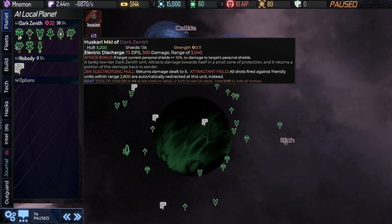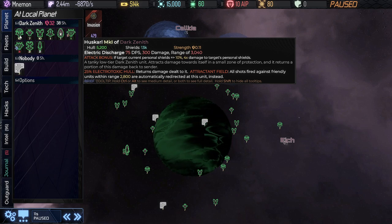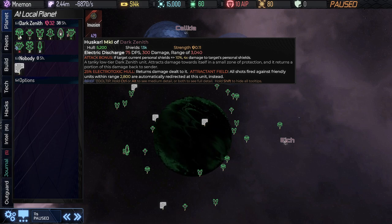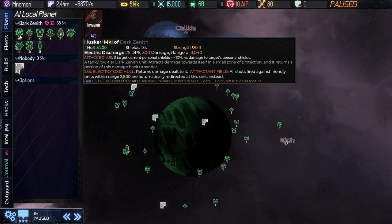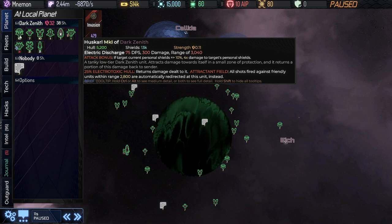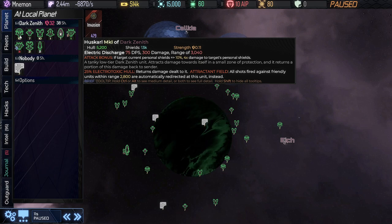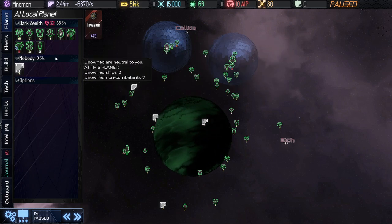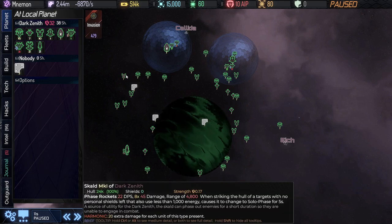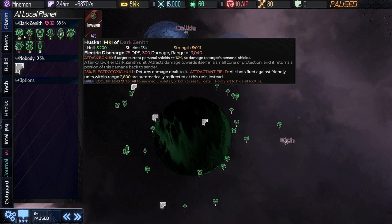If we look at the Huskarl, the Electro-Toxic Hull is worth noting — it basically returns some of the damage they receive, reflecting it back to the opponent. Combine that with the Attractant Field, where any short-range shots fired will be aimed towards it, and again it's reflecting some of that damage back. Very dangerous. The Dark Zenith ships get a lot of fleet power, but they also tend to punch above their weight because of some of the abilities they have, which is part of the reason why they are so very dangerous.